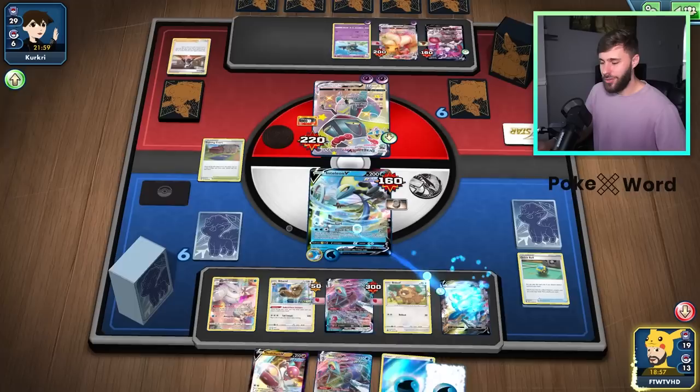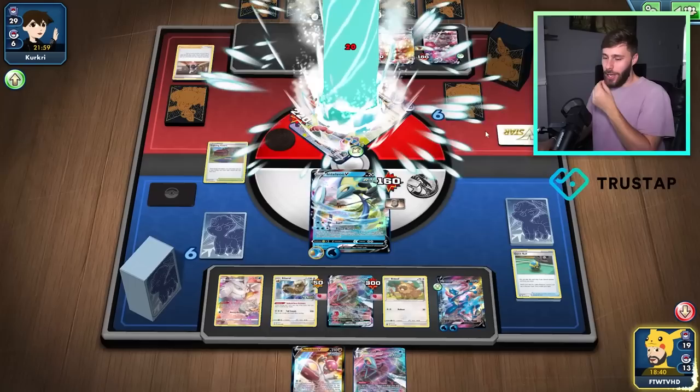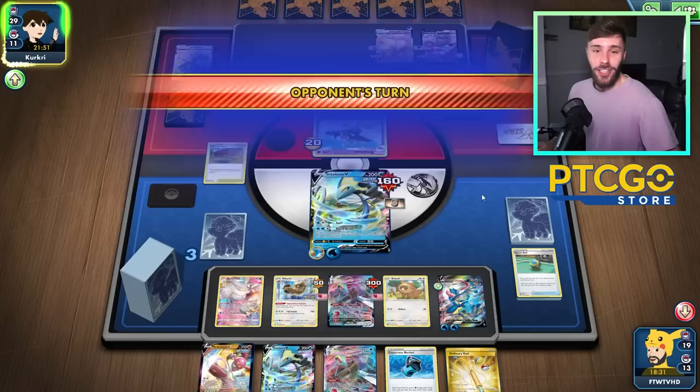They've pretty much got nothing but a hop. They do have, funnily enough, a Path to the Peak, which is interesting. But that's there. And it actually makes sense to go for an Aqua Bullet — there's a lot of synergy going on here. I'll put it on this — so that's three prizes there, and then we've just got to wipe the board. Assuming they don't put the Eevee in the active, all we need to do — if they keep the Eevee on the bench — is just go for the Greninja, basically. That's all we need to do, and then we're good to go. So this deck actually functions.